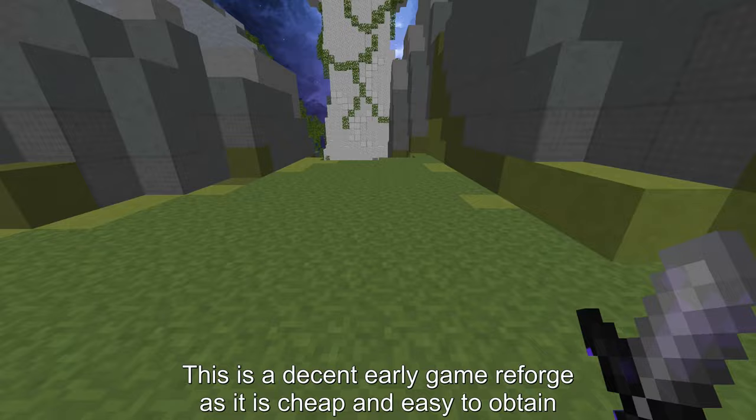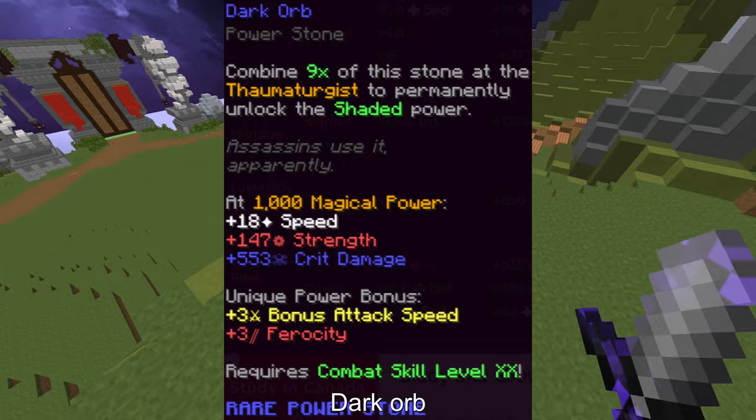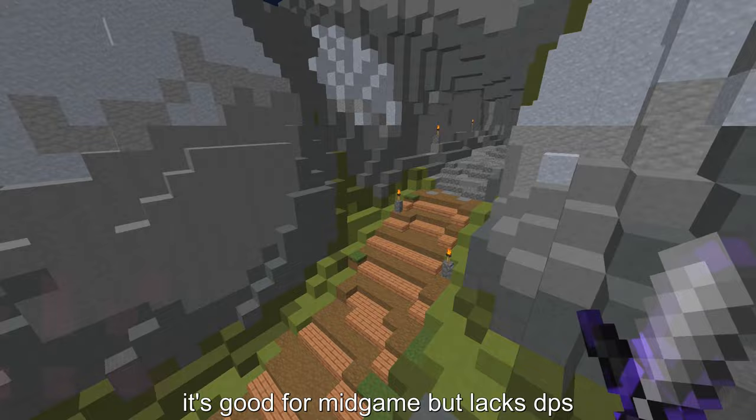Beating Heart — this is a decent early game reforge as it is cheap and easy to obtain. You have a chance to get it from the blood room at any floor. Dark Orb — it's got decent stats but nothing really special. It's good for mid game but lacks DPS; it drops from floor 5.